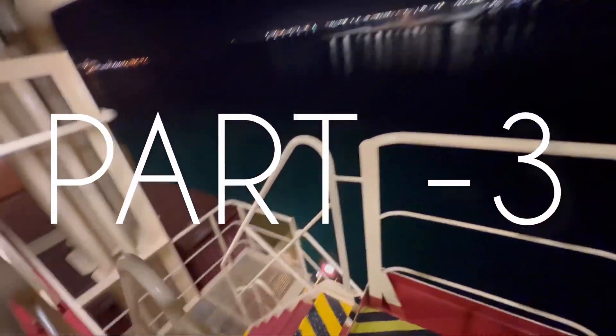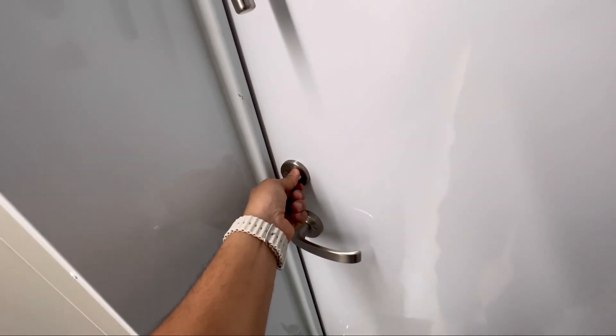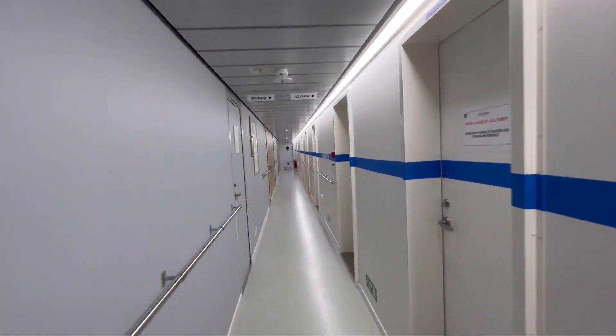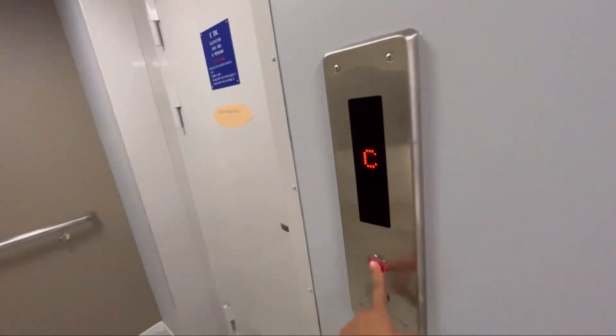Go from inside and lock the doors first, then directly head to the navigation bridge. This is my cabin as you've seen in the earlier videos. Now we'll take the elevator straight to G deck.